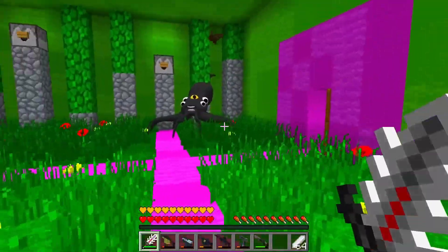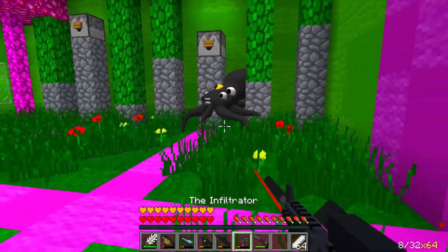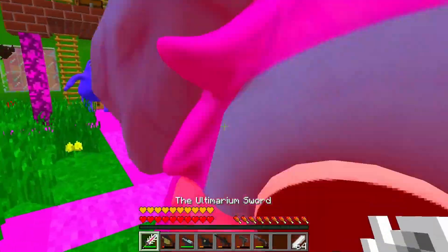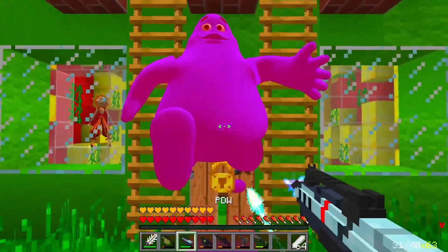I have a spider running after me here that has four eyes and even five. Look, he has a yellow eye on top like a Jimin's toilet. It's a yellow eye — I'll take care of you. It was easy to defeat him. So good. Listen, I'm running out of guns. You can't go to the minion.